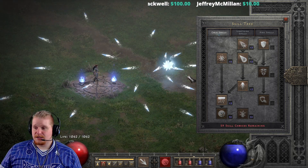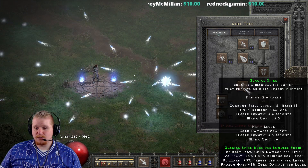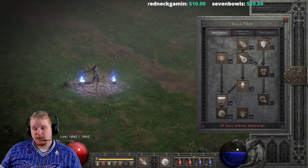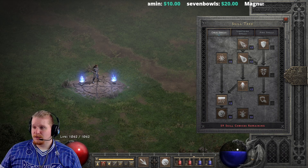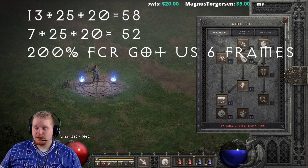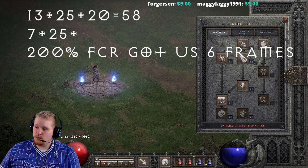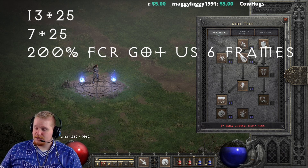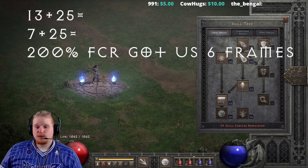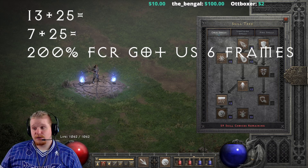The mana cost doesn't usually matter that much because the skill is delayed, so you can't actually spam it — you don't burn mana as quickly as you would with something like Glacial Spike or Ice Blast. Does faster cast actually increase the cast rate of this ability? The answer is yes. The delay of Frozen Orb is one second, which is 25 frames. So at zero faster cast with 13 frames, you'd have 13 plus 25 equals 38 frames total.